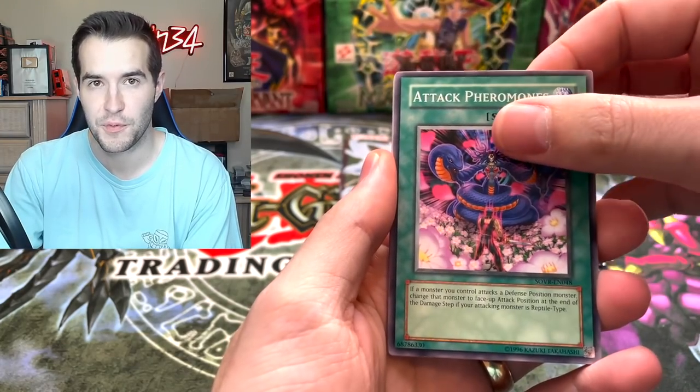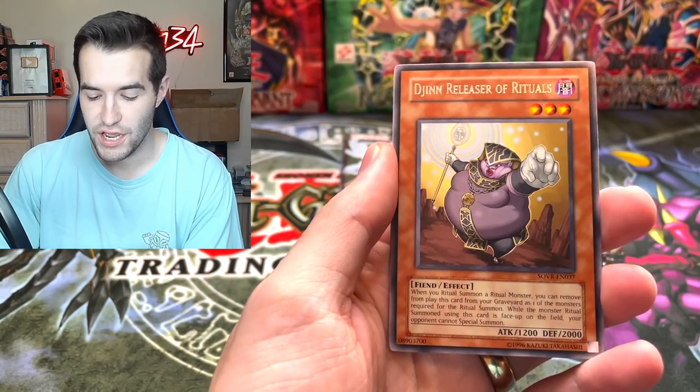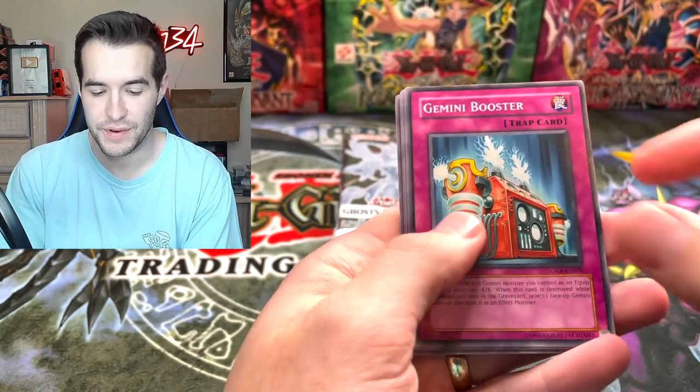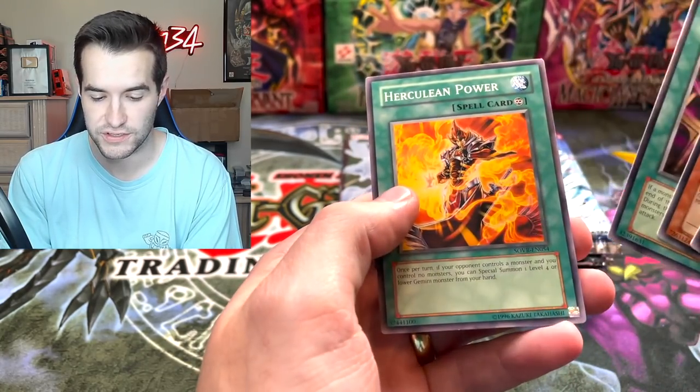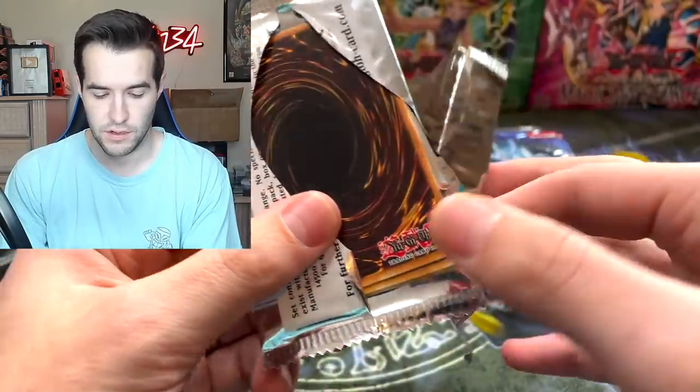Spiritual Forest, Attack Pheromones again, Slot Frog, Reptilian Gorgon, Dajin, Releaser of Rituals, Gemini Booster, Energy Bravery, Savage Coliseum, Herculine Power, and Ghost from the Past. So far we have not pulled much at all — it's been pretty rough.